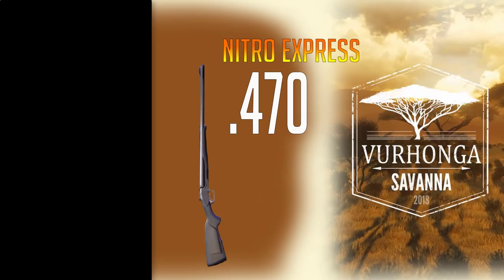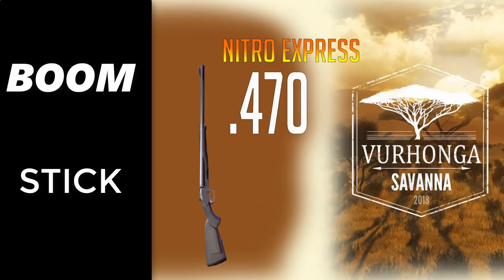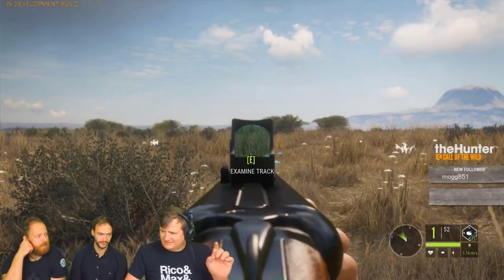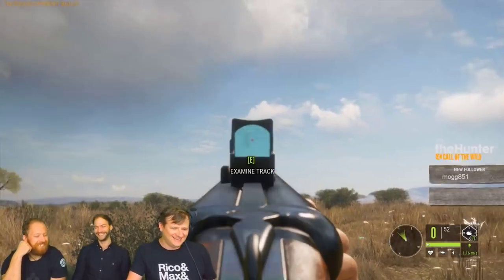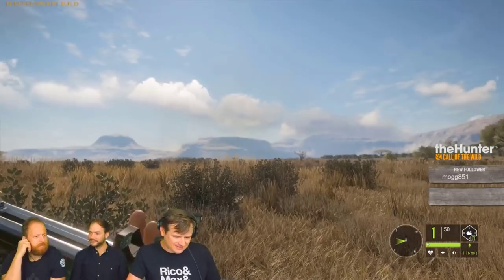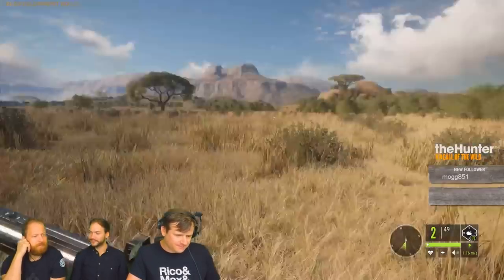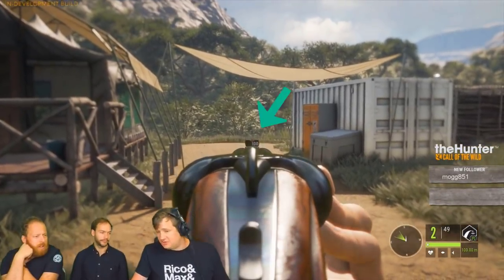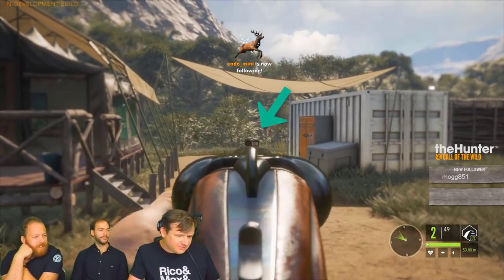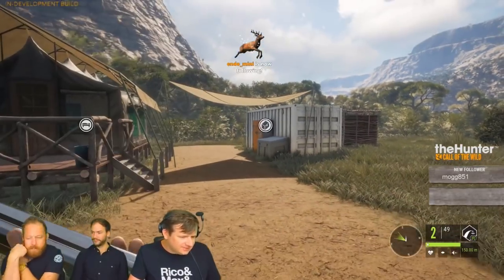Now let's talk about the 470 Nitro Express — the boomstick. This thing's going to pack a punch, enough to drop a cape buffalo and perhaps a bison over on Hirsch. It has incredible sound — it stops and reverbs — and it's going to spook everything in the reserve every time you pull the trigger. It's by far the biggest weapon we've had to date in Call of the Wild. At 125k, start saving now. The zeroing system is really impressive — on the iron sights, as he taps the zeroing, you can see the lettering adjust. Something else entirely.